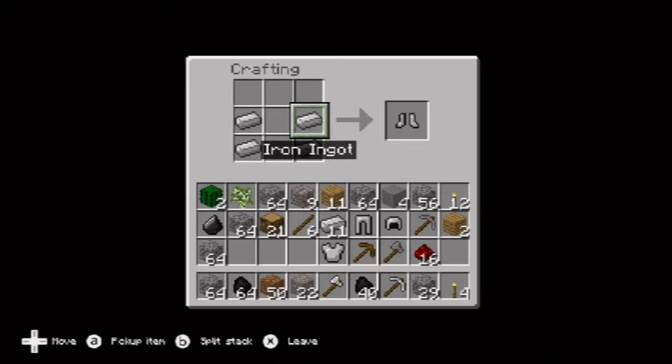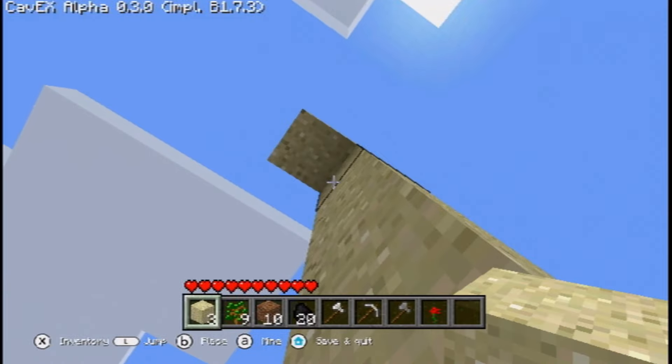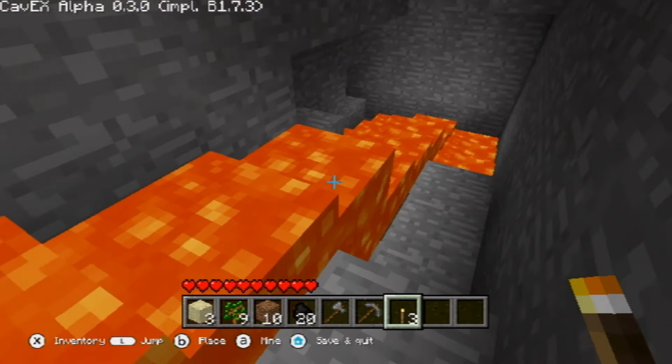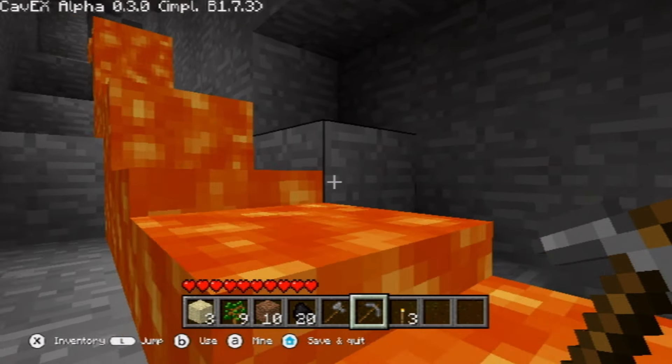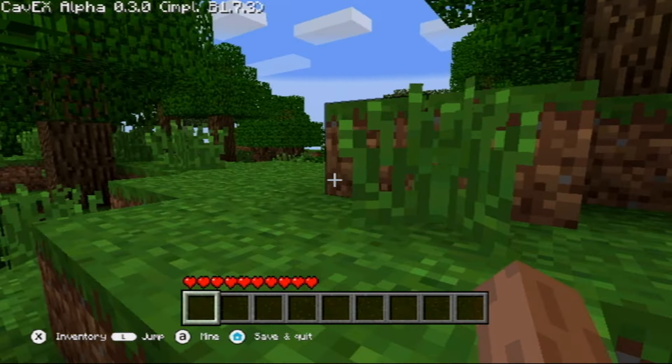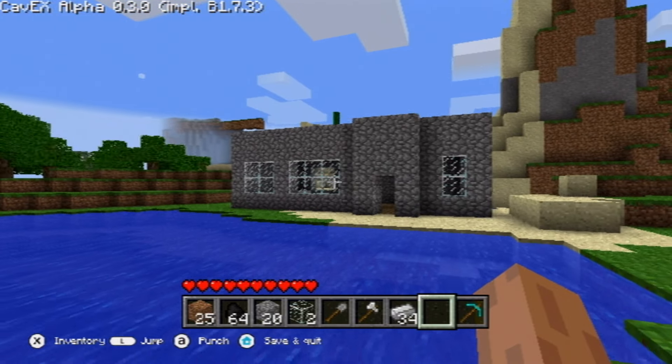Building iron armor was my next step, but with no mobs and no fall damage, it doesn't really serve much of a purpose. Physics are also lacking — sand doesn't fall, and water and lava don't flow. Many features that you'd expect aren't here yet. I eventually found some diamonds and made some tools and armor, but they didn't make much of a noticeable difference.